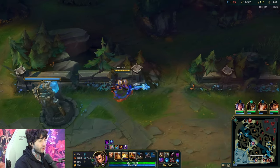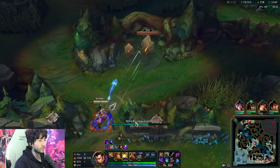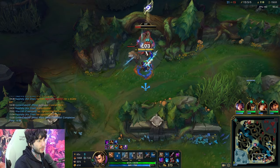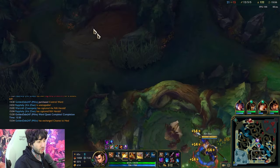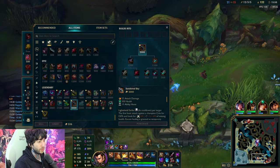I think Sundered Sky is a very nice and good item. Deadman's Plate is still good — I find it quite good as well. Stacking HP is always a good strategy.